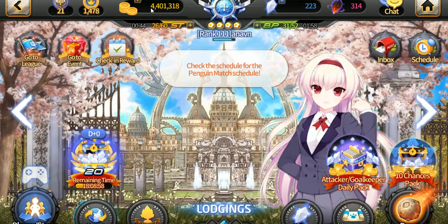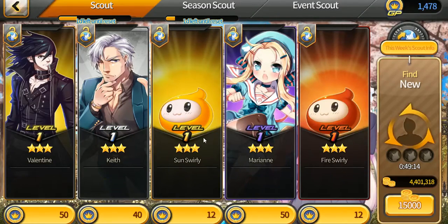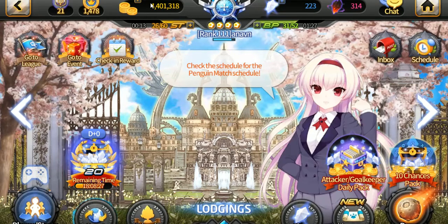The second resource is GP. This is a resource you'll get from selling three-star and above cards, or you can get it in different locations. I'll explain later how to grind it, but its main use is in something called the Scout, where you can buy any card you see by paying the amount of GP. The highest price you'll ever see is 1,800 GP — that's for a manager. On average you're going to try to stay around 1,600 to 2,000 in case you see a card you really want, since getting five-star cards in this game is actually very hard.